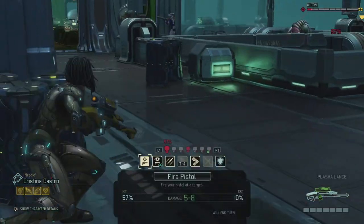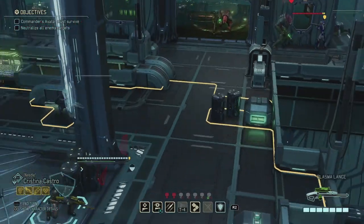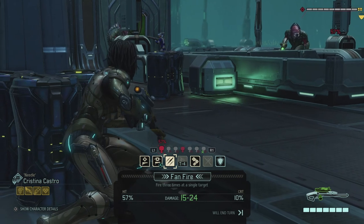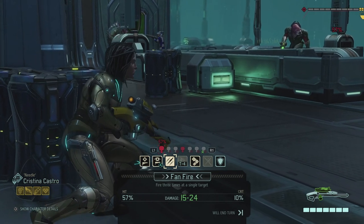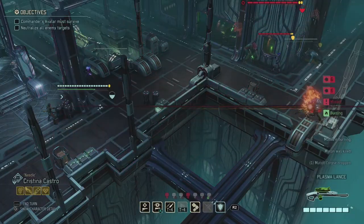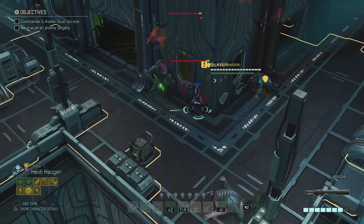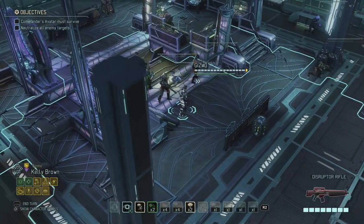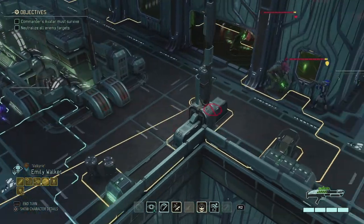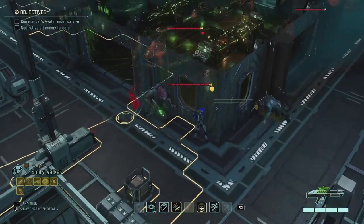That missed. So then I'm going to use Fan Fire on the Muton — three 57% shots. That's a kill! I have an extra move with Heidi but I'm not gonna do that. Instead I'm gonna move up with Emily and try to kill another Muton. So we killed two Mutons. I need to check who is not in range for the sniper rifle.